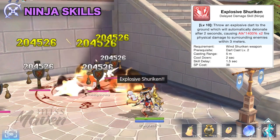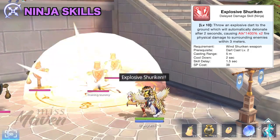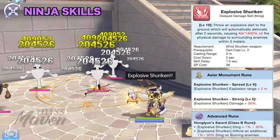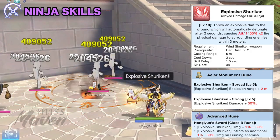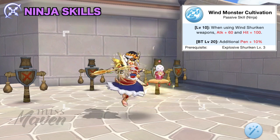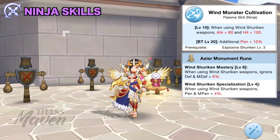Next is Explosive Shuriken, which is a delayed damage AoE skill. It throws an explosive dart to the ground which deals 2x fire damage to enemies within 3 meters after a 2 second delay. Its damage and explosion range can be further enhanced by Aesir and advanced runes. Similar to Dart Cast, it's not that useful in PvE so you may just allot 3 points as prerequisite for the next skill. Next is the passive skill Wind Monster Cultivation, which increases attack, hit, and pen when equipped with a physical shuriken. There are also Aesir runes which increase ignore DEF and physical penetration when using this type of weapon.